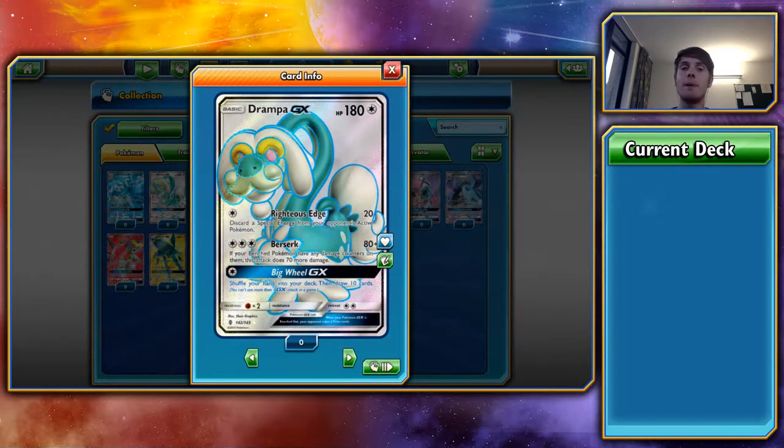Its GX attack, Big Wheel GX, lets you shuffle your hand in and draw 10 cards — a full hand reset. The only problem is you can be N'd afterwards, so you've run that risk. You use your GX attack to get some cards, but are they going to stick around? You just have to wait and see. You need to know your opponent doesn't have an N or isn't going to use it.